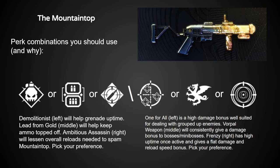For example, a good add-killing Mountaintop would be Ambitious Assassin and One for All. But if you wanted extra grenade energy too, you could choose Demolitionist instead of Ambitious Assassin. And if you're mostly using Mountaintop against bigger, beefier targets, Vorpal Weapon is your best friend, with Lead from Gold as the best pairing since it'll help keep your ammo stocks up.